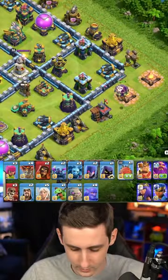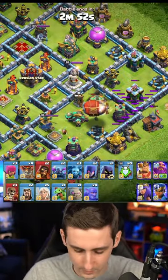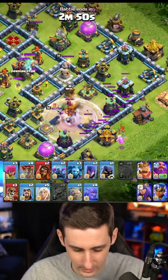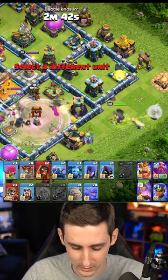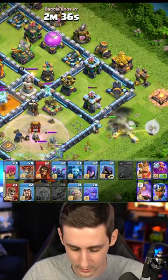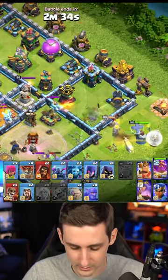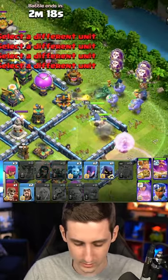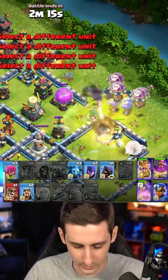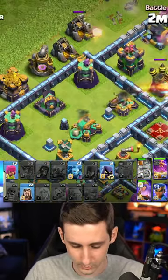Maybe send the royal champion a little bit higher to 12. Let's go with the blimp through here with the baby dragon to come down, drop the queen — she's taking some damage — drop the healers, that area is taken care of, drop the warden to help assist, and go golem bowlers king to the top side. We'll wall break here, pekka, wizards, and balloons.